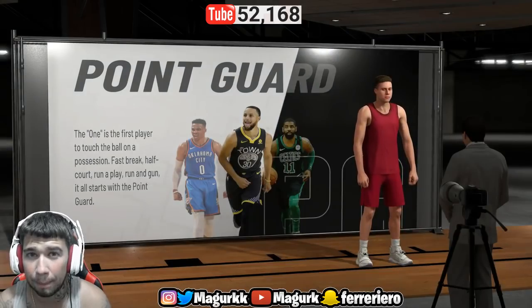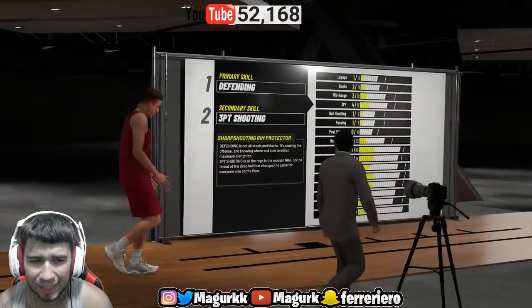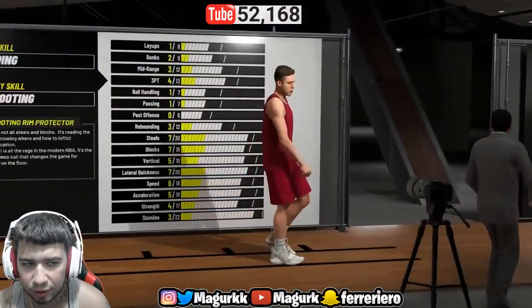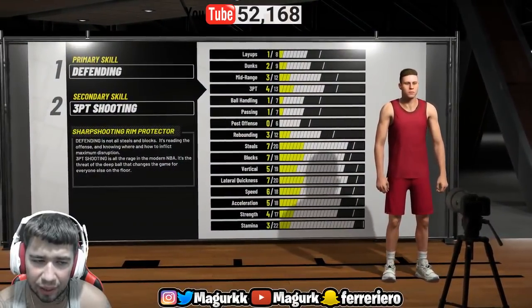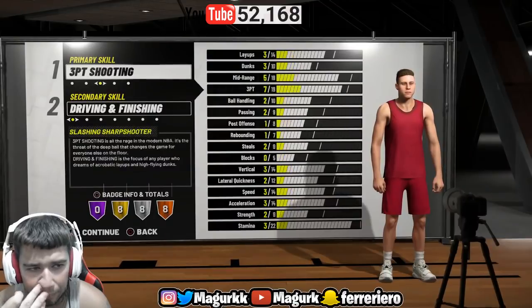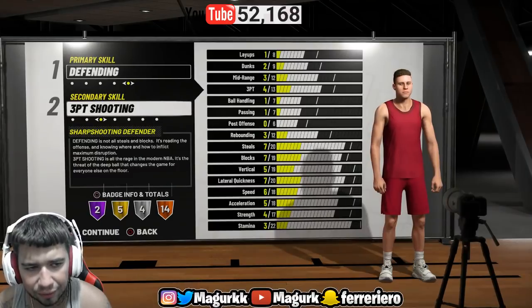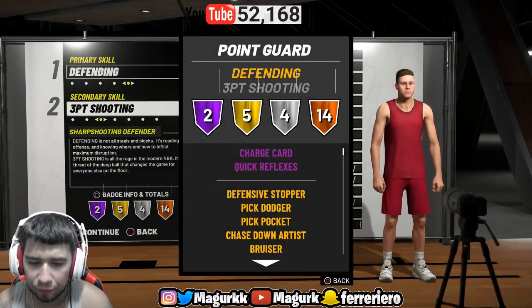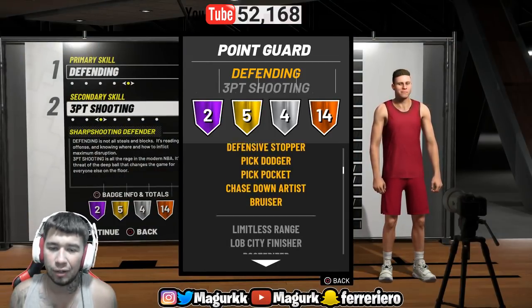Now, if you want to do the small forward build, I think it's better if you do a point guard. You can make him taller on a small forward, however I've heard that the badges on a small forward don't affect the one or two guard. So I'm honestly going to say to make him the same thing — a defending shooter.